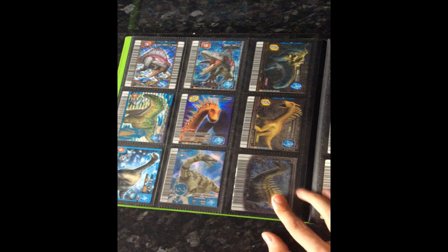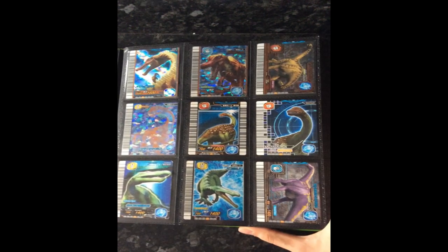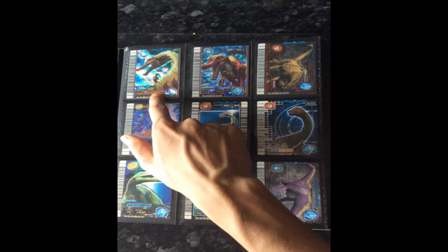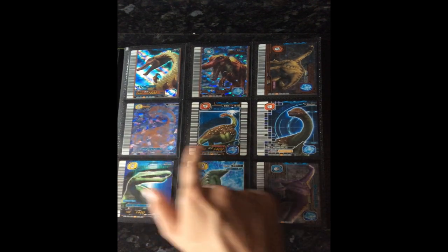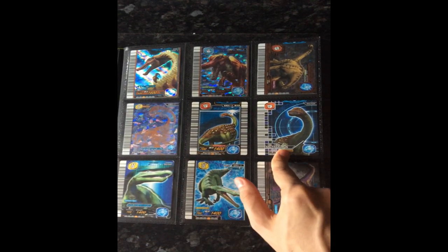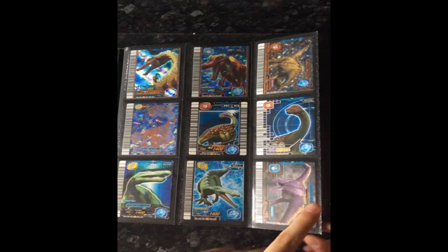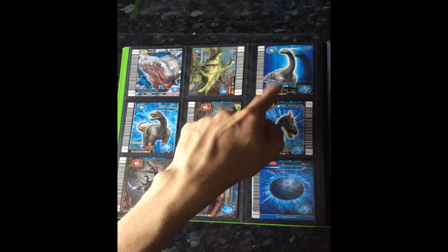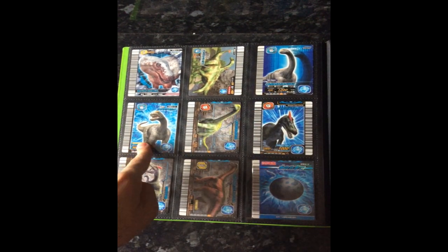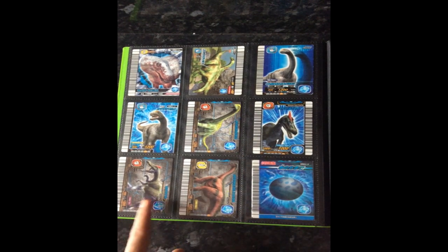Titanosaurus, Augustinia, Baryonyx defense type and counter type, Shunosaurus, Seismosaurus, Saltasaurus attack type and heroic type, Suchomimus defense type and crisis type, Dicraeosaurus, Nemegtosaurus, Gondwanatitan, Camarasaurus TIE type and crisis type, Paralititan, Irritator defense type and Irritator hunter type.